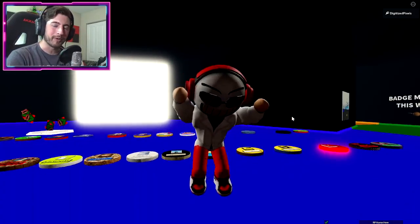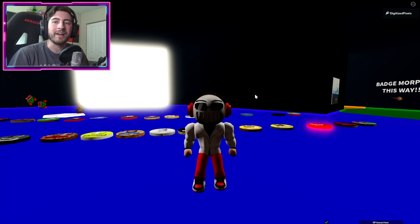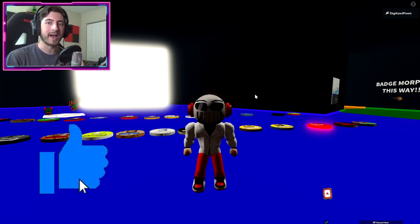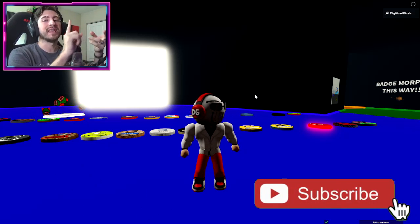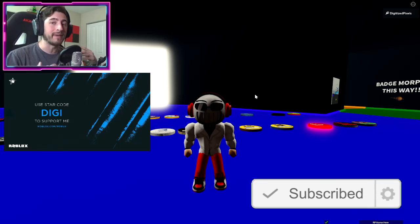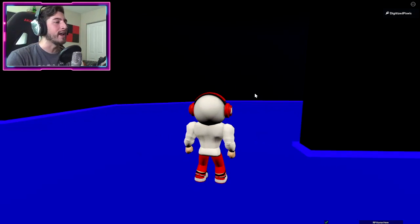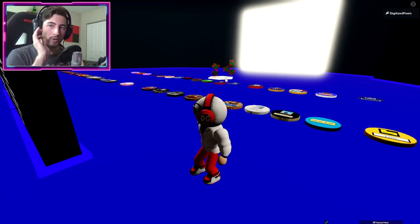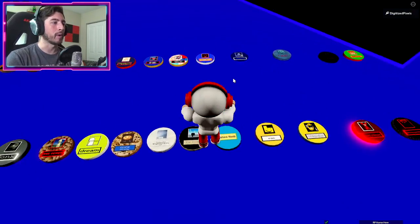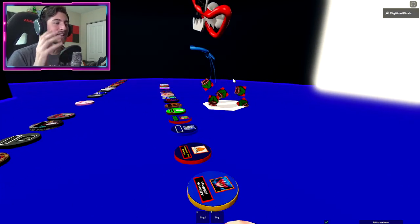Hello everybody and welcome back, my name is Digi, and today I'm showing you all how to get Sans the Skeleton. What we're gonna have to do is collect seven souls. We need seven of them, but you cannot reset and you cannot die. If you reset or die — that means jumping off the side or getting glitched — you will lose your souls. So choose Huggy Wuggy because they have nice speed and they don't go crazy.